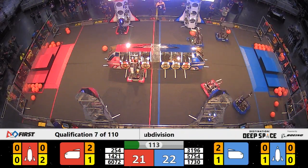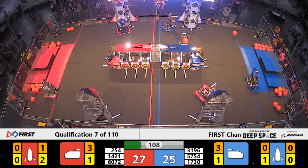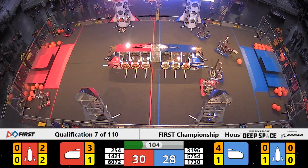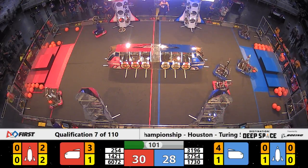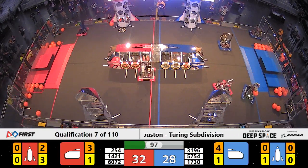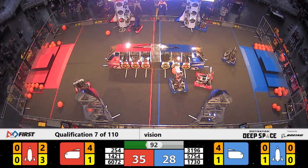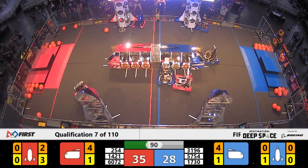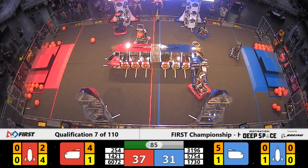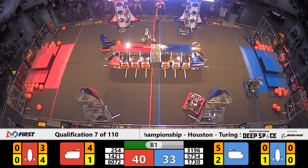Blue Alliance pulling into the lead now 22 to 21. Team Spork shoots and scores for three points. Close match here, difference of two points. 254 completes level one of the red Alliance rocket, and on the blue side of the field, 6072 pushing around Spork. And 3196 scores despite the defense.